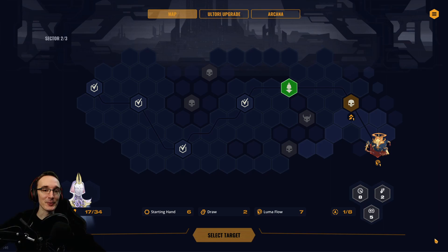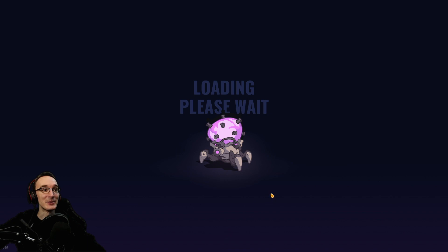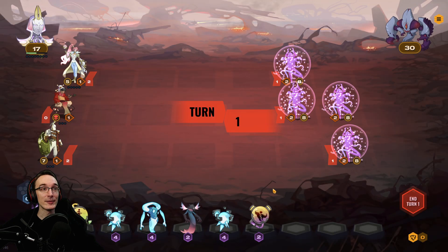Hello and welcome to another episode of my let's play of Against the Moon. Last Monday we started the fifth Luma run and we made it this far, but it has been really hard already. We're in sector two, almost at the end. We got two Altari upgrades already and will get another one if we can make it through the next stage.